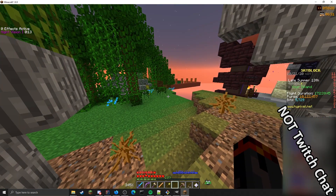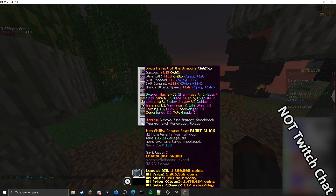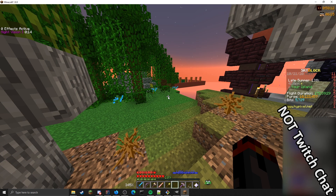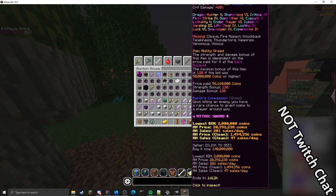The last feature is the missing enchant list. If you go to one of your items and hold shift, it's going to tell you which enchants are missing. In this case I'm missing Cleave, Fire Aspect, Knockback, Thunderlord, Venomous, and Vicious. It works with pretty much every enchanted item — it won't show for non-enchanted items. It works in the NEU auction house and the regular auction house, making it much easier to make informed purchasing decisions without triple-checking enchants.